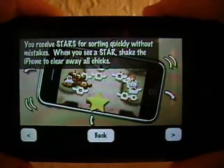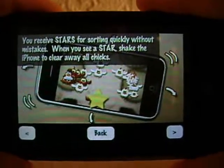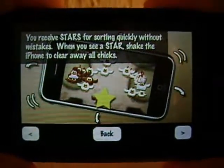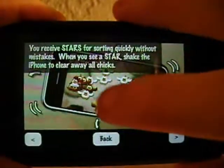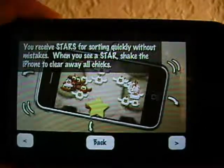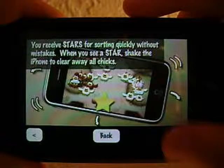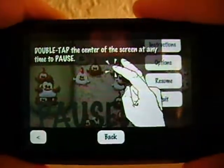You receive stars for sorting quickly without making mistakes. When you see a star, shake the iPhone or iPod touch to clear away all chicks. When you see a little star at the bottom, you simply shake it and all the chicks on the playing field will disappear. They won't be counted toward your score — they'll just be cleared off so you have a fresh playing field.